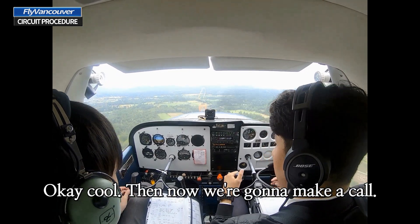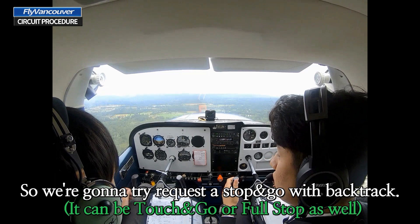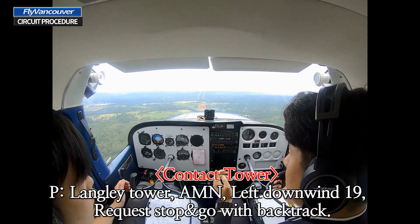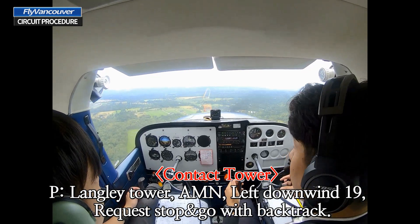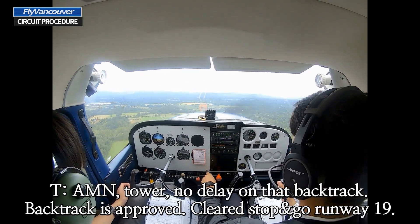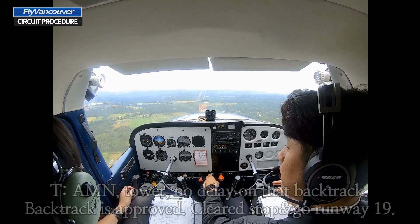Okay, cool. Now we're going to make a call — we're going to request a stop and go with the backtrack. Landing tower, Alpha Mike Dulember, left downwind one niner, request stop and go with the backtrack. Alpha Mike Dulember, tower — backtrack cleared, backtrack to the threshold cleared, stop and go runway one niner. Alpha Mike Dulember.